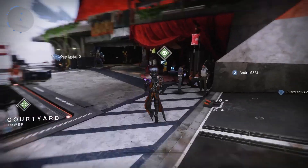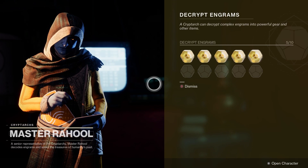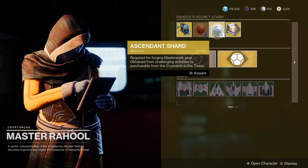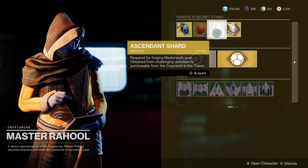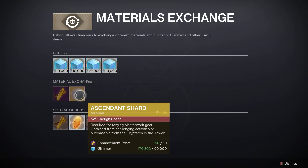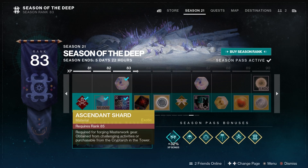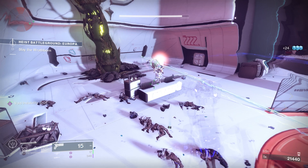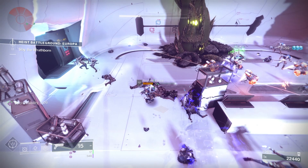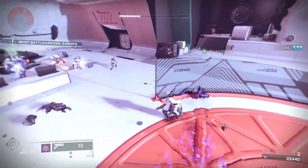You can also trade in materials with Master Rahool in the tower. For ascendant shards — they are very useful for this purchase. You can get one from Master Rahool in the tower, by dismantling masterwork legendary or exotic armor, as a possible reward for completing Master or Grandmaster Nightfalls, Master raid encounters, or as a season pass reward. Once you've got those materials, head to the Monument to Lost Lights in the tower and purchase Rat King.